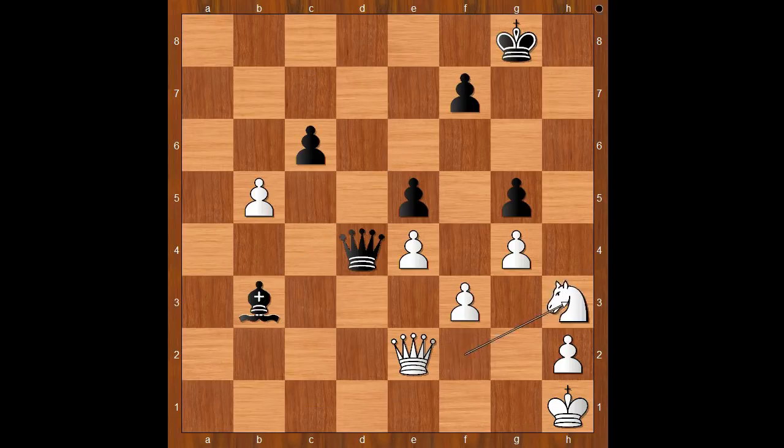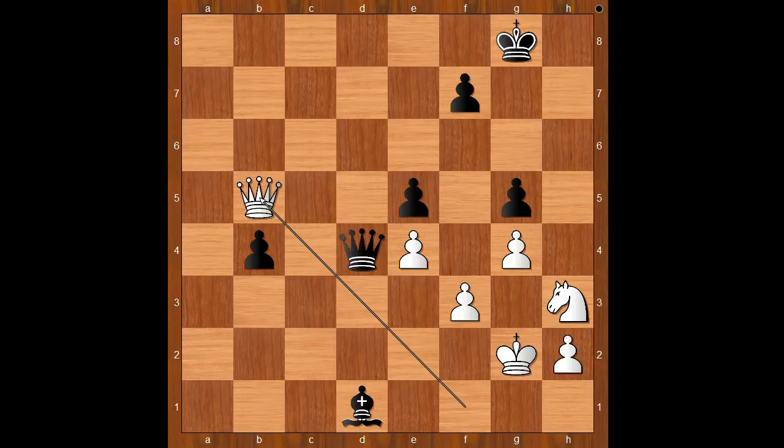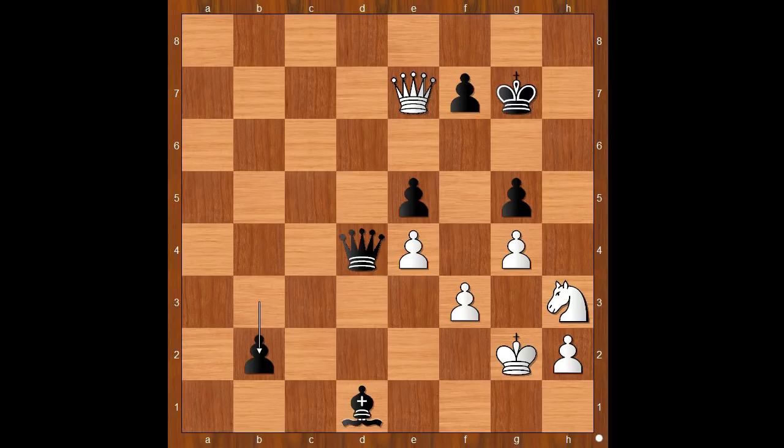Bishop to d1, attacking the queen. Queen to f1, c takes on b5 — and the black passed pawn is very dangerous. King to g2, b4, queen to b5, b3. Well, queen to c3 is a pretty good move too. b3, queen to e8, king to g7, queen to e7, b2, knight takes on g5. Perhaps queen takes on g5 would prolong the game, but black would still win.